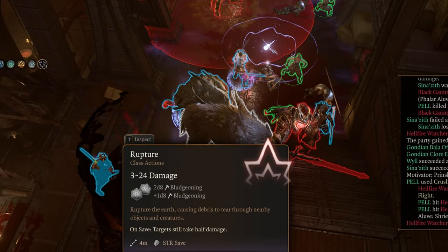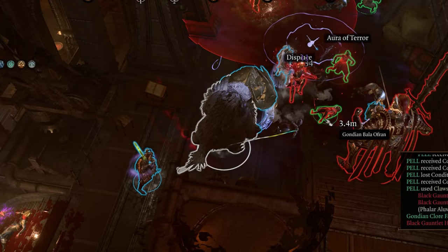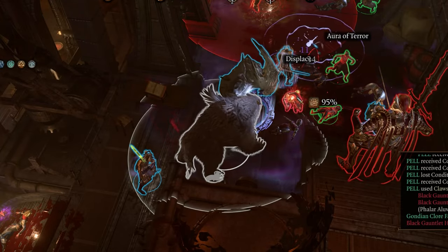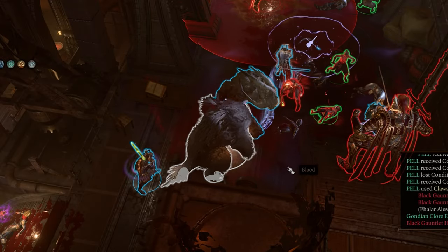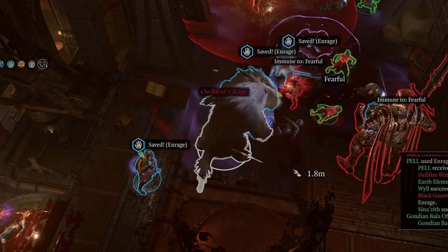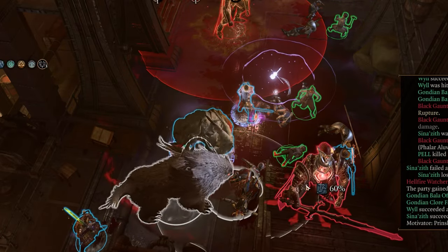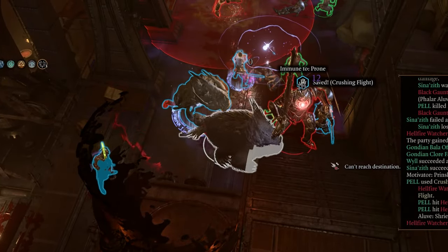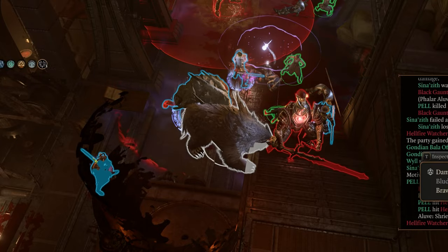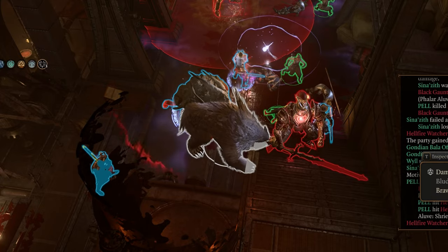The Owlbear is a solid option with plenty of hit points. Its basic attack can knock your target back 1.5m, and it has the Enrage ability, boosting your swing by 2 and potentially frightening nearby enemies. Crushing Flight is another great ability, allowing you to use your bonus action to jump at the target and knock it prone. Keep in mind that the Owlbear's large size might limit its maneuverability in smaller areas, but it's still one of my personal favorites.